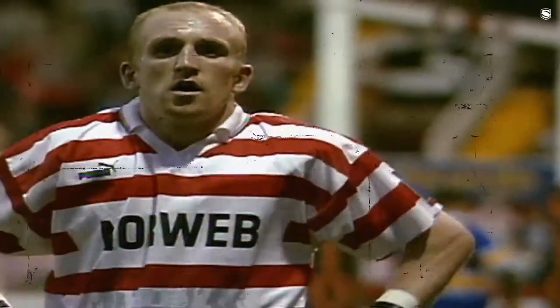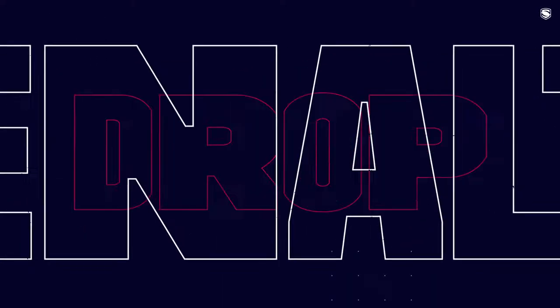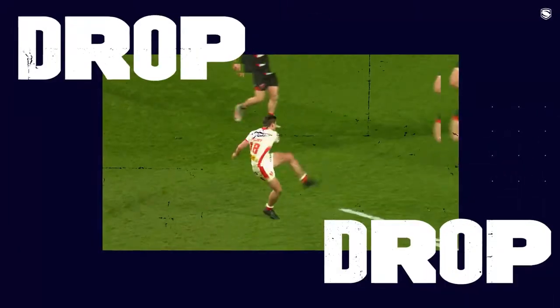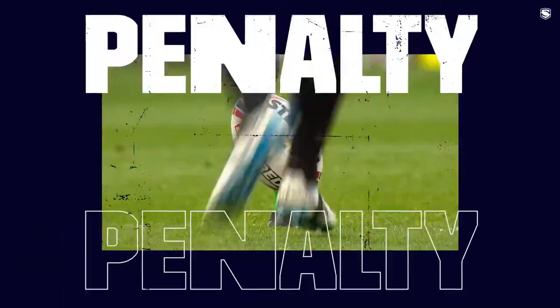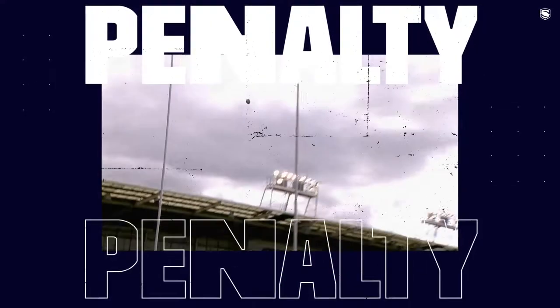A team can also score points by two other methods: drop goal or penalty goal. For both methods, the ball must be kicked between the goal posts. A drop goal can be done at any time and is worth one point — the player must drop the ball onto the ground before kicking it. A penalty goal is kicked from the ground and takes place from where the penalty infringement has taken place.